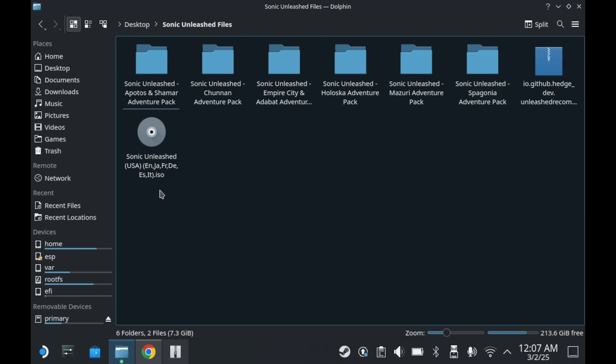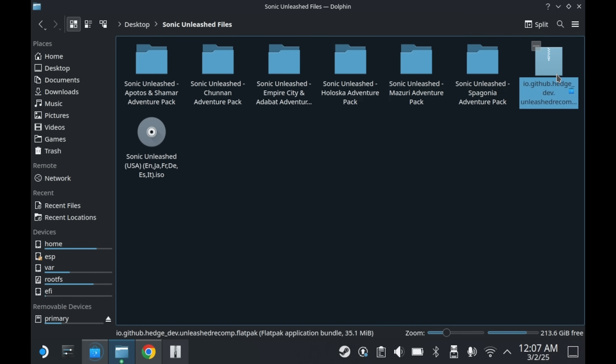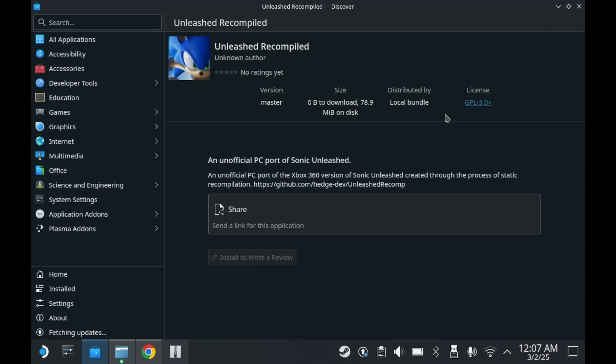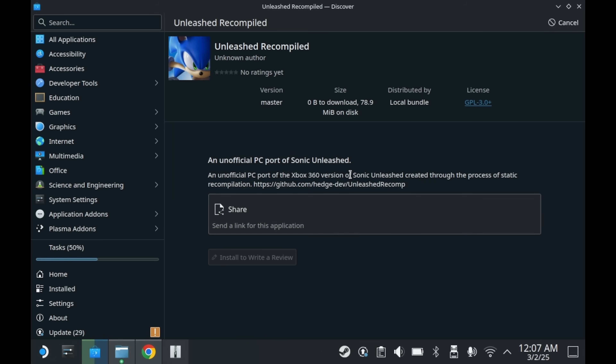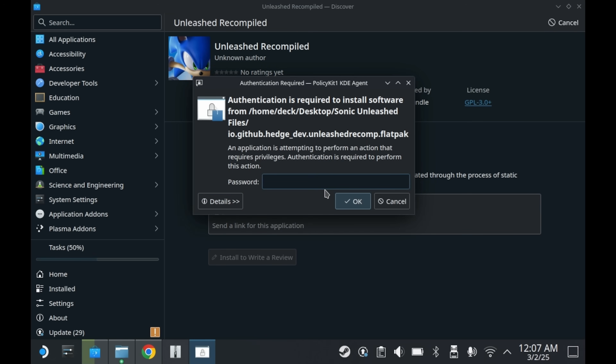Once that's done downloading, you'll want to extract the zip file and then double-click the Flatpak file. This will launch Discover, and it'll prompt you to add a new repo as well as download the files. If you've set up a root password on your Steam Deck, it'll prompt you to type that in as well. The Steam Deck doesn't come with a root password by default, so I don't know what'll happen if you don't have one. If you need to set up a root password, I'd recommend doing so ASAP — it's pretty simple, and there are plenty of guides out there.